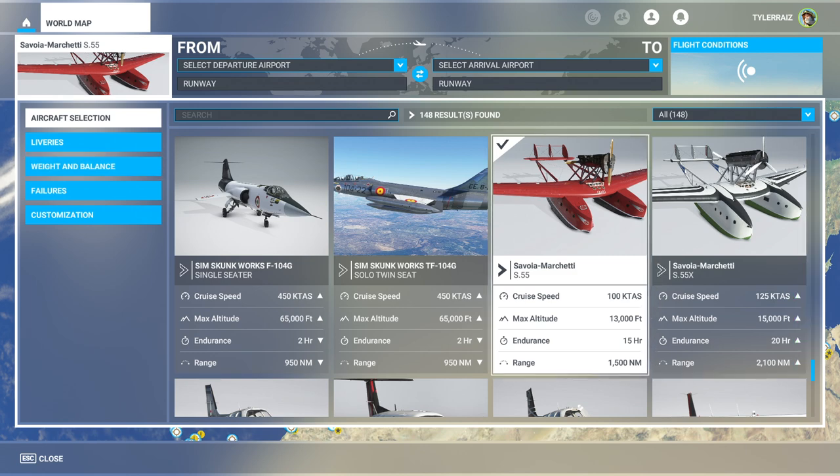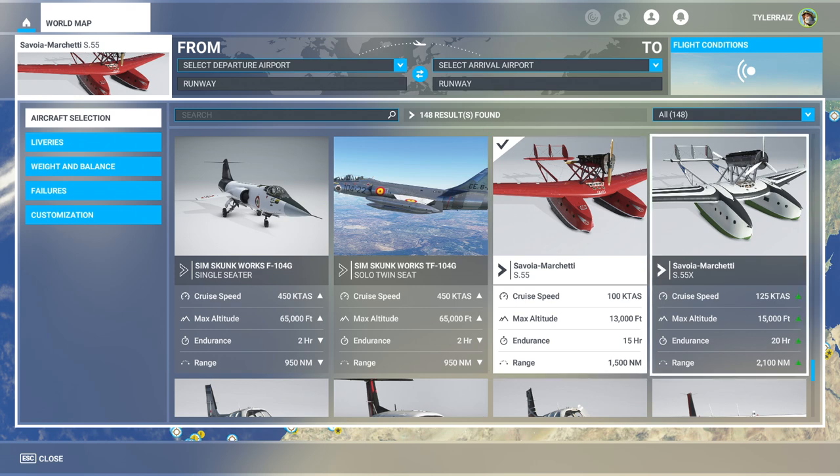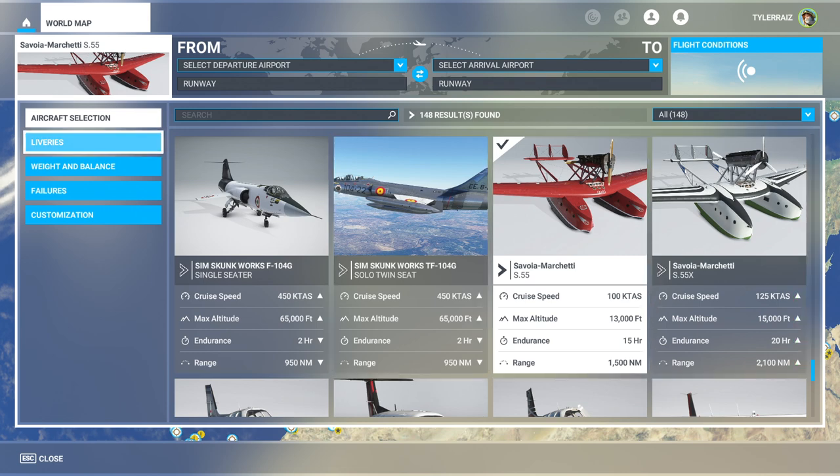There are two variants: the original version and the X version which has souped-up engines. The original had 500 horsepower engines and the souped-up version had 800 horsepower with three-bladed props. There are two engines — a pusher and a puller — and they don't go really fast. The climb rate is really slow, and they have a lot of range but take a long time. We'll go with the original version because it's red and will probably be more of a struggle.